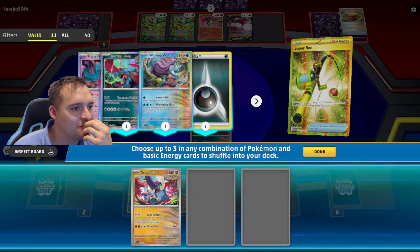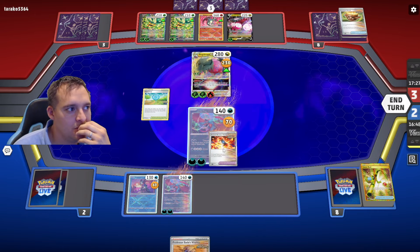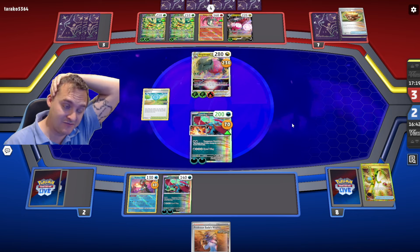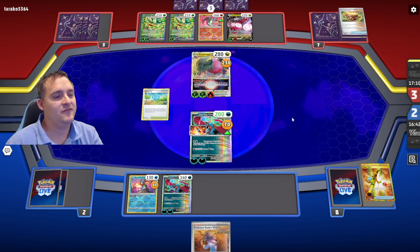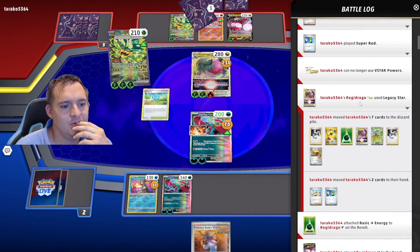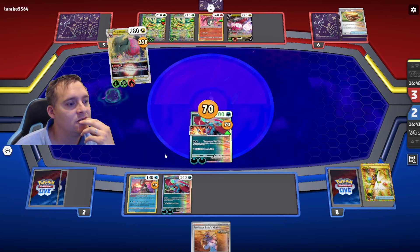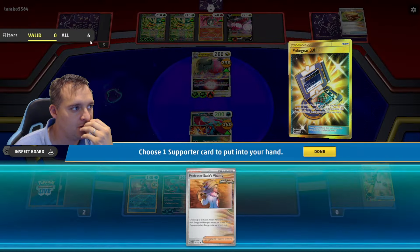Great Tusk could win me the game. I'll throw it down to survive and pass. I can't use Poké Stop — the odds of milling Great Tusk are a little weird. I don't want to mill Great Tusk. They use their V-Star power — they put back Iono, Super Rod, and Lost Vacuum. They get rid of the stadium. We still have a good amount of turns; Great Tusk might be able to do this. Let's use Poké Gear — I have another Sada.